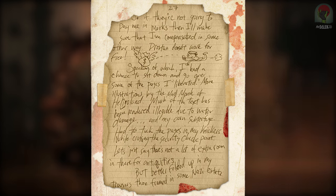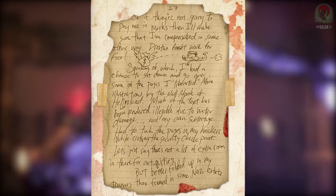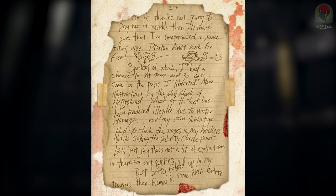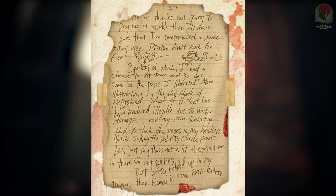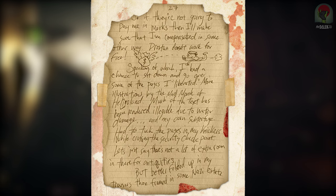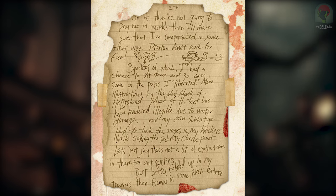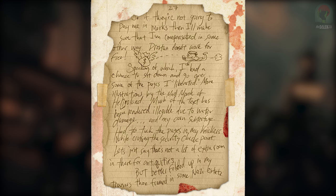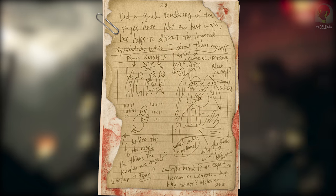The note continues: 'I had a chance to sit down and go over some of the pages I liberated — more illustrations by the Mad Monk from Heligoland. Much of the text has been rendered illegible due to water damage and my own subterfuge. Had to tuck the pages in my knickers while crossing the security checkpoint. Let's just say there's not a lot of extra room in there for antiquities, but better fold it up in my trousers than framed in some German estate.'